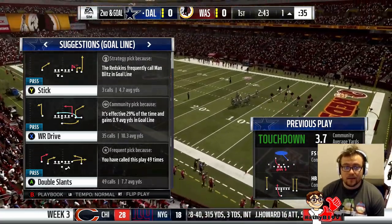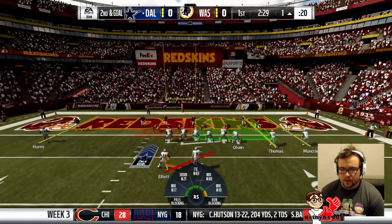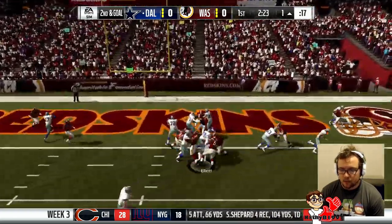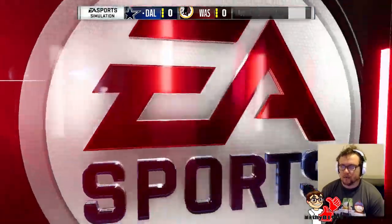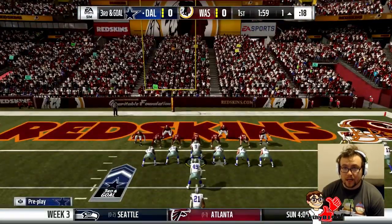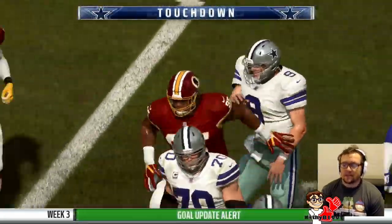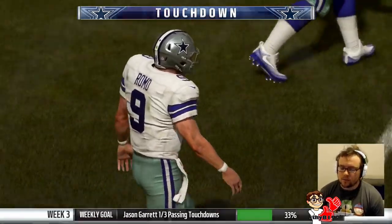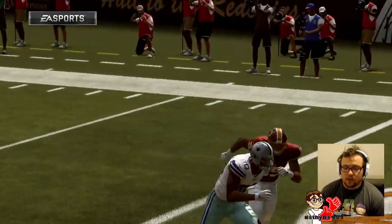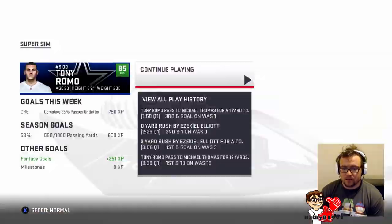Well that was no touchdown — apparently Elliott did not get in. They don't seem to be running a goal line formation so we'll hand it off to Elliott anyway. Knocked down short. This looks more like a goal line formation because we've got a fullback in — and we hit Thomas and that's a touchdown! It's our first passing touchdown of the game. That's our ninth touchdown pass of the season. So it's been a big year so far.